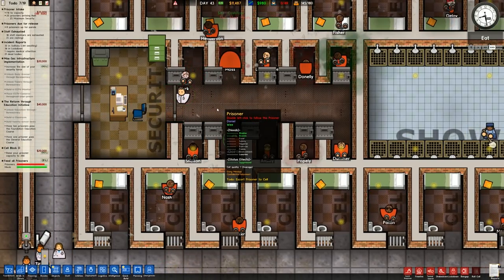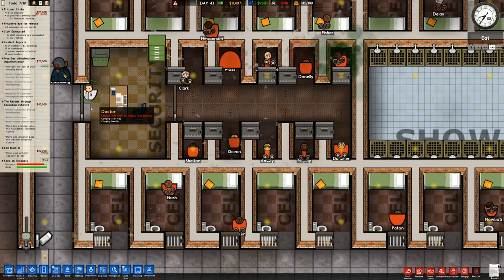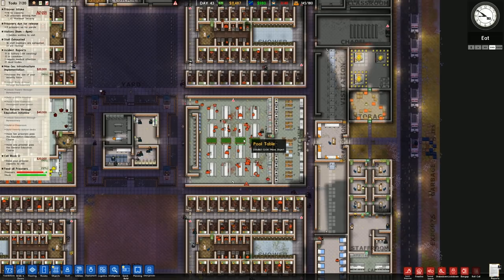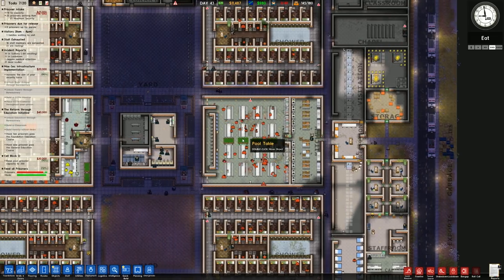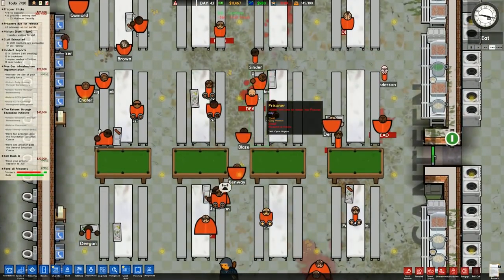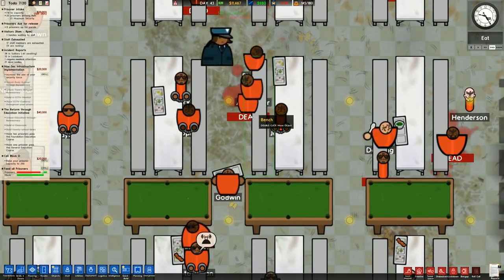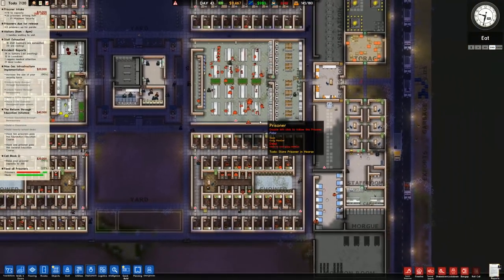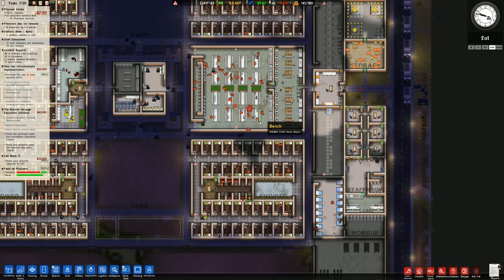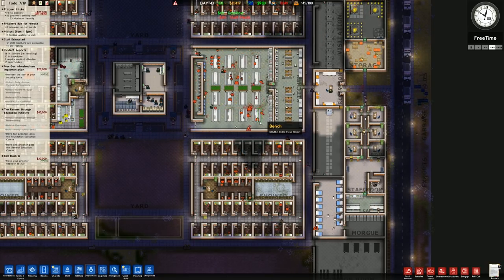All of the guards are currently preoccupied and haven't gone around to take the prisoners. We should still be able to hand out food, although there's still the odd bit of blood around. In terms of our intake, it's actually gone down a lot - we're on 980. That's because we hired a lot more staff members. We do need to increase the size of our security force.